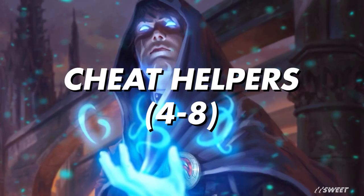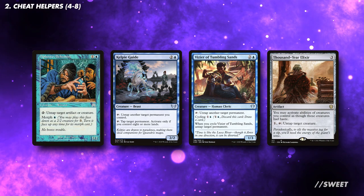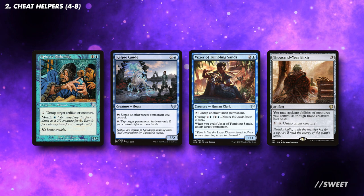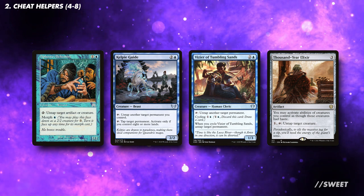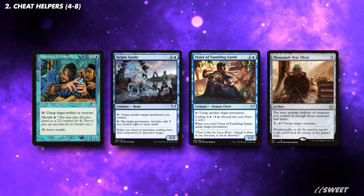There are a number of different types of cards that'll help out both sides of our commander. First up is cards that let us untap the front side, so we can use this exile looting ability more than once per turn. A looter on a commander is pretty solid utility, as it also helps smooth out our draws. With this deck, we can exile some big threats that we can't cast straight away to refill our hand.